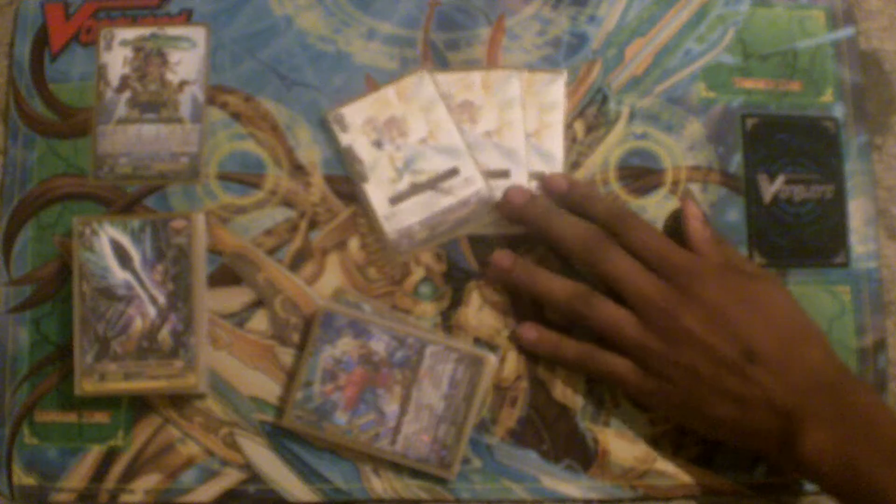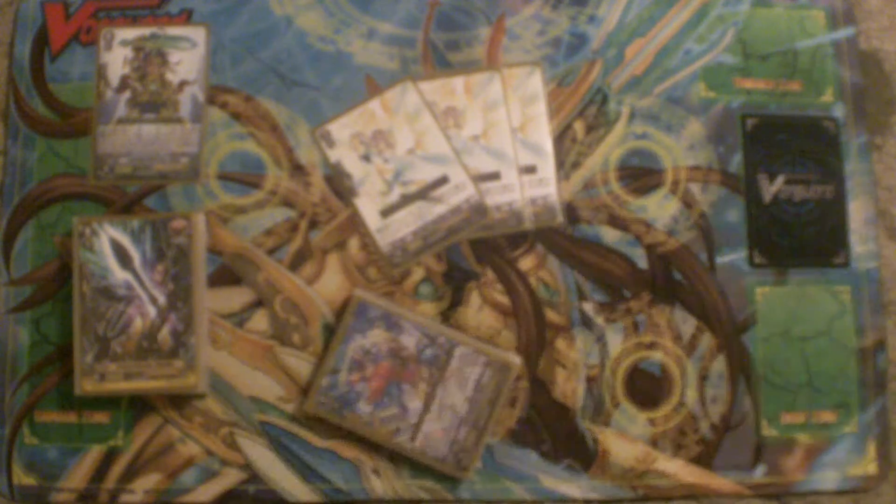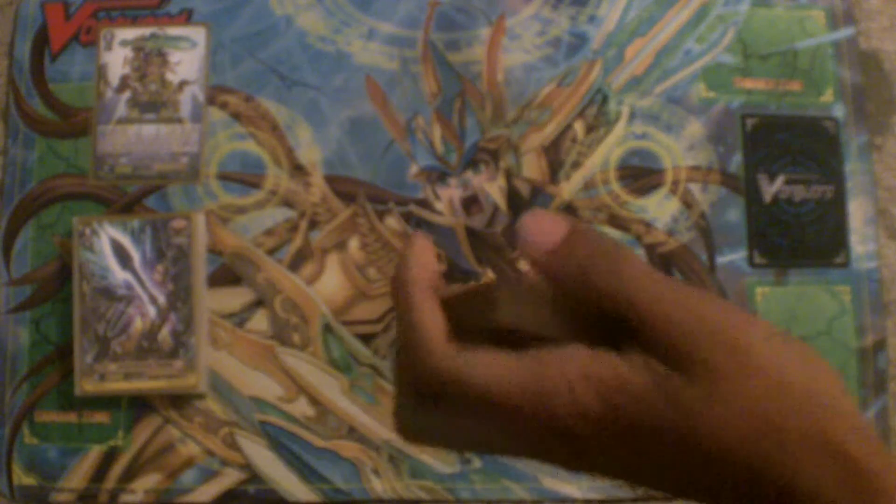Next, last but not least for grade 1s, three Bruno. He gets 3k for every time a card is called. He's pretty good with Zenith and Alfred — combos really well with them and boosts up your columns. Never put him behind the Vanguard — just keep that in mind.